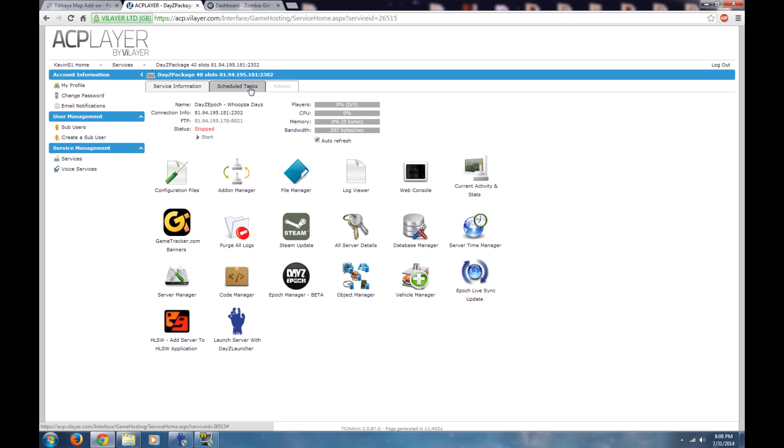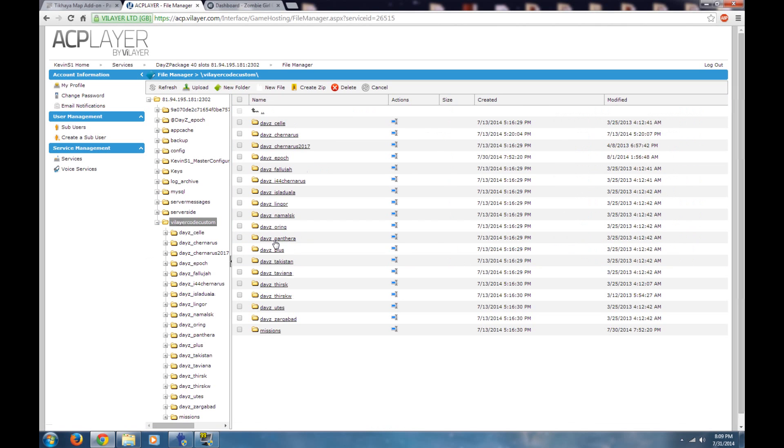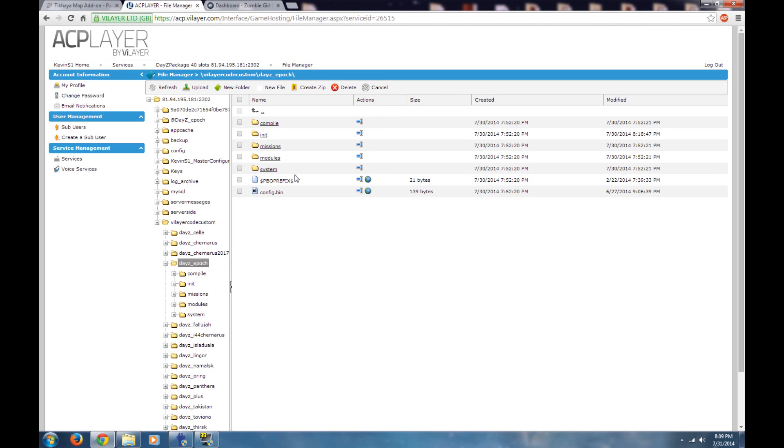On the Layercode, a lot of times you'll see someone say to unpack your PBOs, but if you're not familiar with that — especially as a new user on Layercode — it's going to be a little hard. So we're going to do this the old-fashioned way. Go to the file manager, then to Layercode Custom at the bottom, and select your server. We're running a DayZ Epoch, so we click that — and this is your server file.